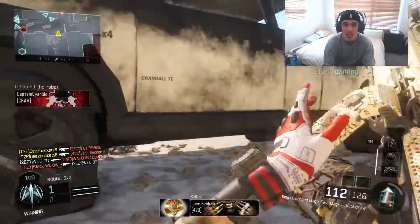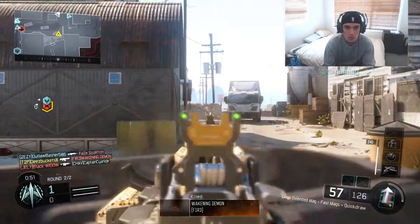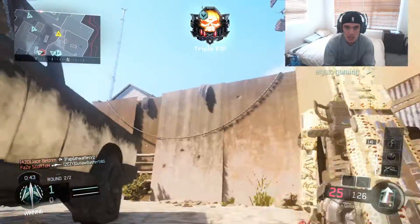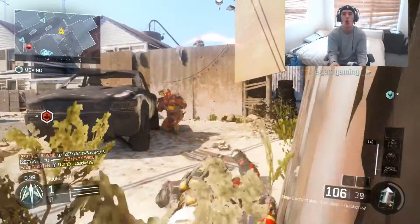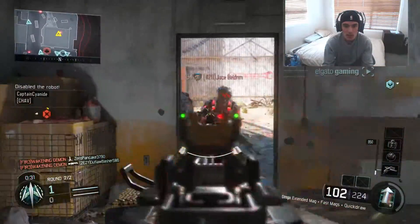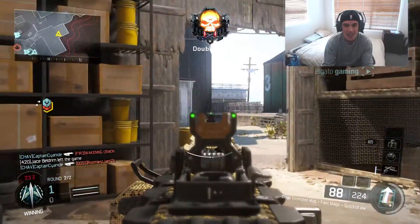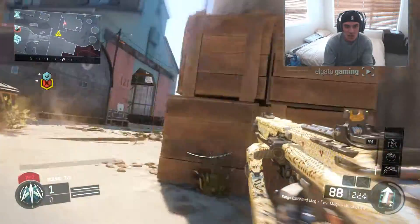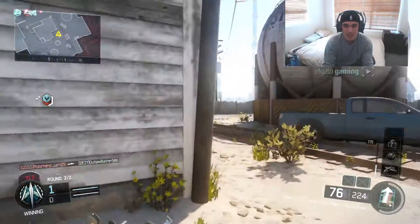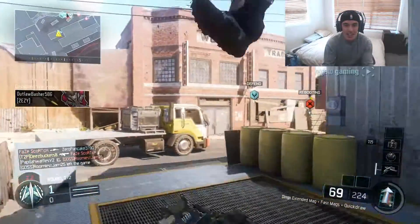This game mode is the absolute best for spawn trapping. When you've got a team so locked in that they can't even get out of their spawn — this is freaking ridiculous. They're going to try and jump over. Called it! I low-key want them to cap this, because if they cap it, it goes to the next round and it's the fastest through. I want them to cap it, but then again I want my kills — you know how it goes. We know the aim of the game: get the most kills. Please let them cap it.